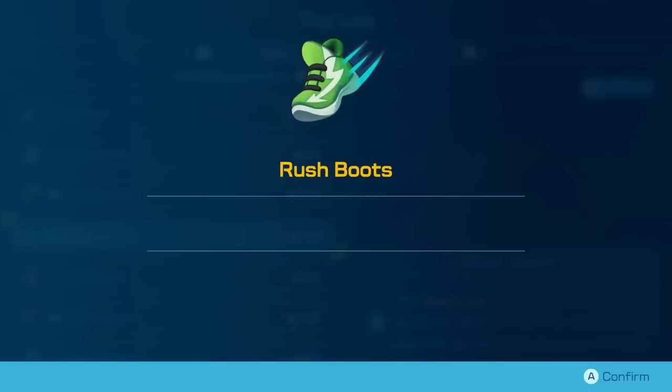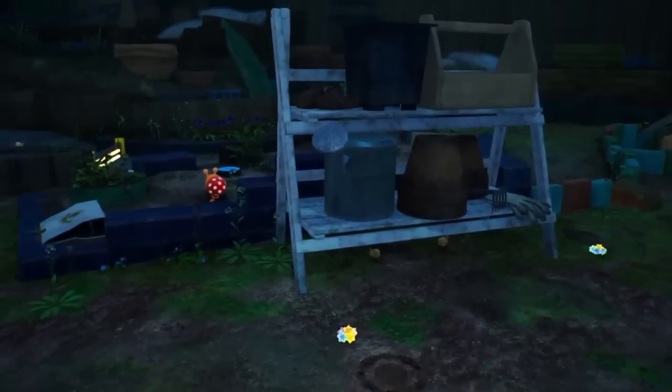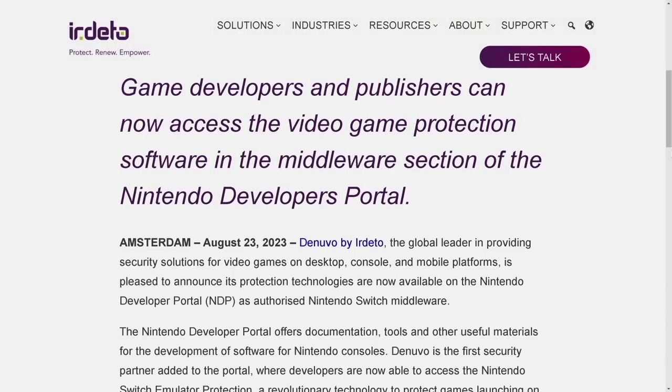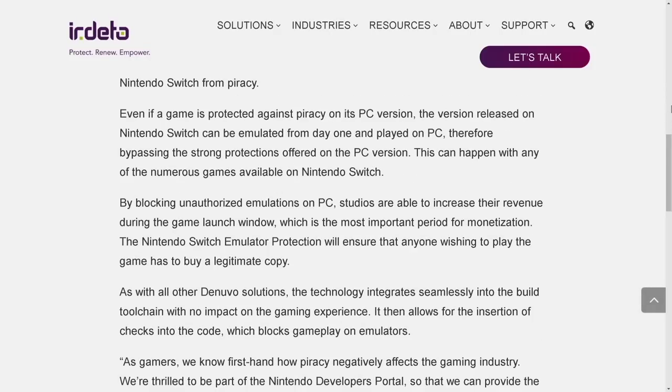Our next big story deals with Denuvo — gamers' favorite DRM to prevent piracy. On the official Denuvo website under 'Project Renew and Power,' it says Denuvo — by Irdeto — is now registered as an authorized Nintendo Switch middleware. Game developers and publishers can now access the video game protection software in the middleware section of the Nintendo Developers Portal. Denuvo, the global leader in security solutions for video games on desktop, console, and mobile, announced its protection technologies are now available on the Nintendo developer portal.